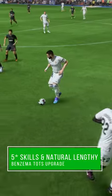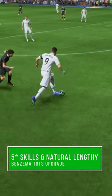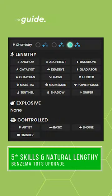Benzema received a skill move upgrade and now has 5-star skill moves, which makes him really dangerous. Besides that, he is now naturally lengthy with most of the chemistry styles on the new generation consoles.